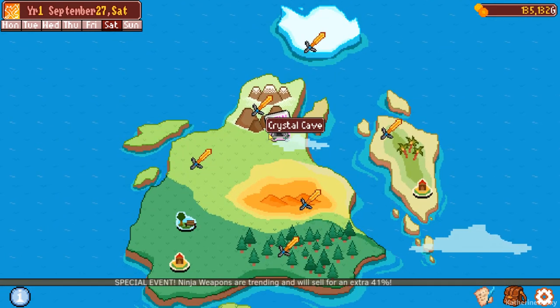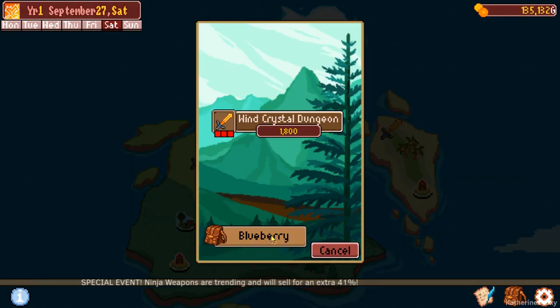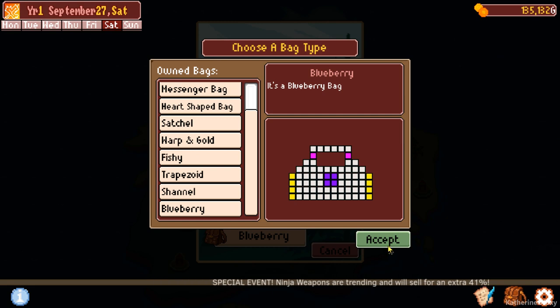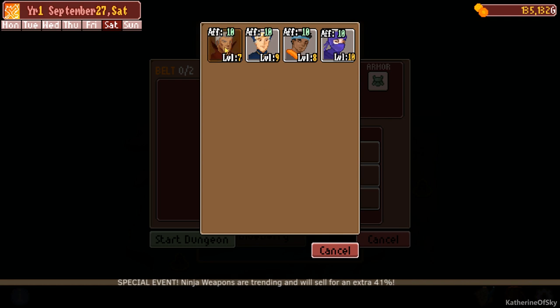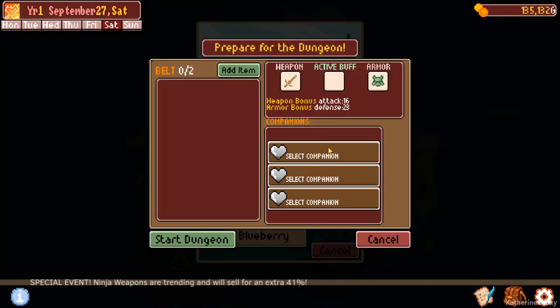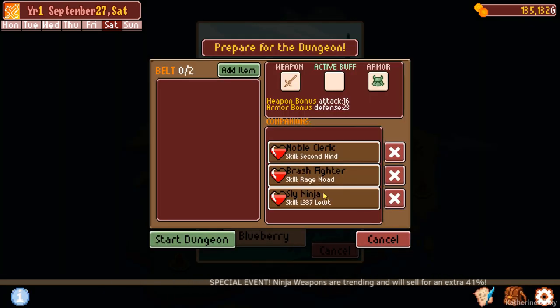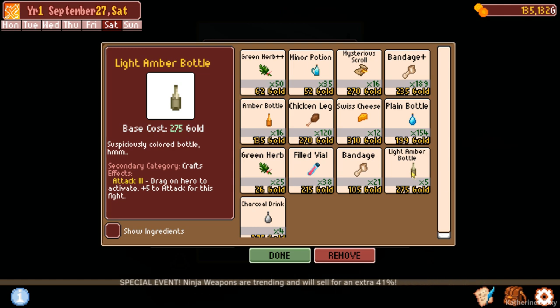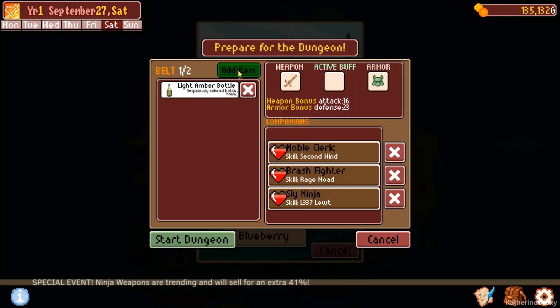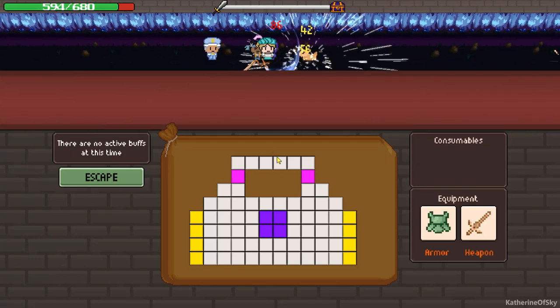I thought it was just random — the first time I did it I had like two scarves and they never disappeared, yet it kept generating about 10,000 each time, so I got confused. We still need to go to this dungeon — the crystal cave. The blueberry — is that what we want? Yeah, I think so. Let's select our champions again. I was looking for the fighter, not the mage. Let's grab plus five to attack and plus five to defense, and start the dungeon.